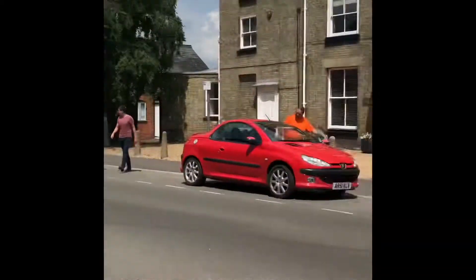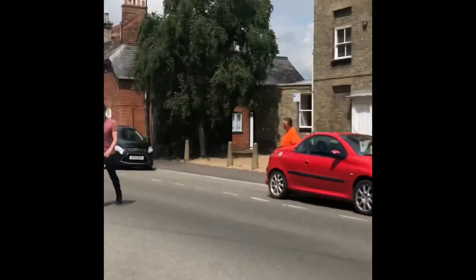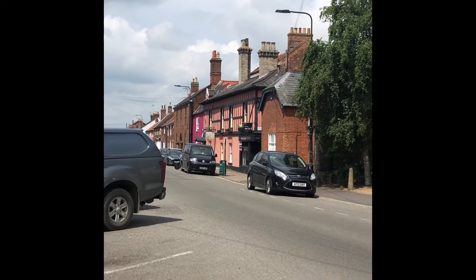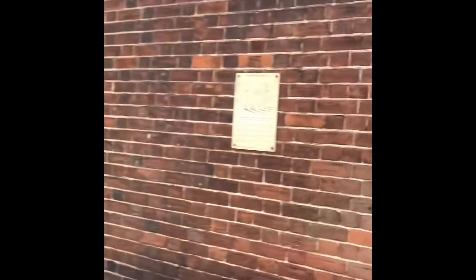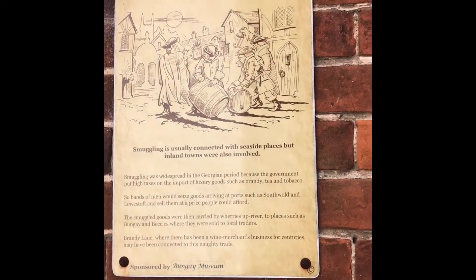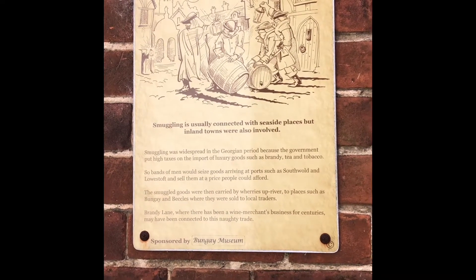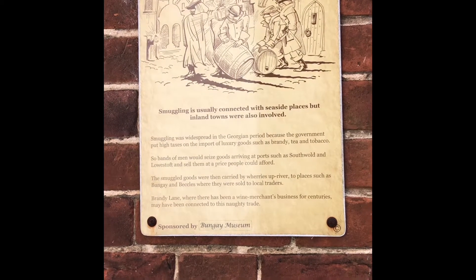After coming through Cork Bricks, this is the ideal time to cross the road. Cross over and carry along to that black building - that is Brady Lane. This is quite an interesting broadsheet about smuggling in Bungay. Apparently the cellars in this area are all interlinked; whether this is true or not I can't guarantee, but it's a very good story.